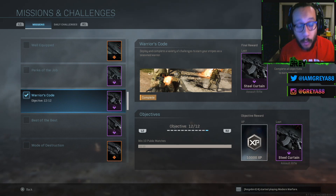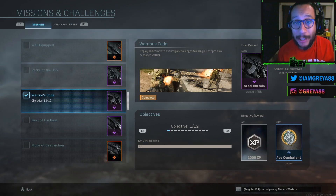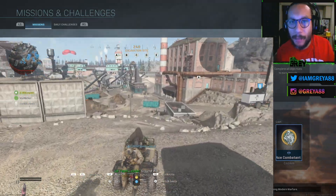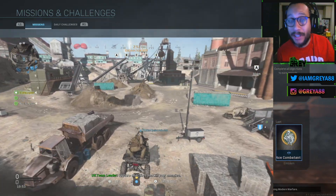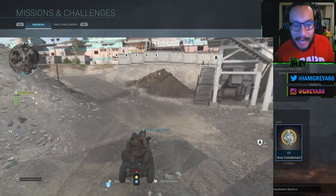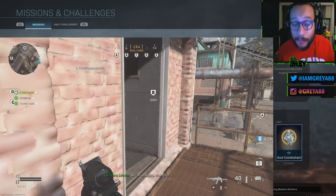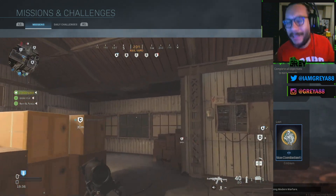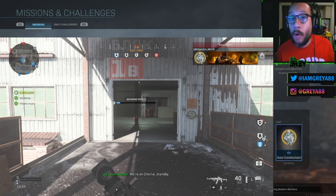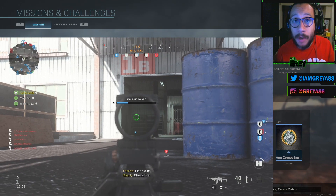First objective: get two public wins. The easiest way in my opinion is to play Team Deathmatch — it's team-based, whoever gets the most kills wins. TDM lasts about four or five minutes, sometimes up to the 10-minute time limit. Another easy way to get two wins is Gunfight, the 2v2 mode — if you have a good partner you can beat people pretty simply.